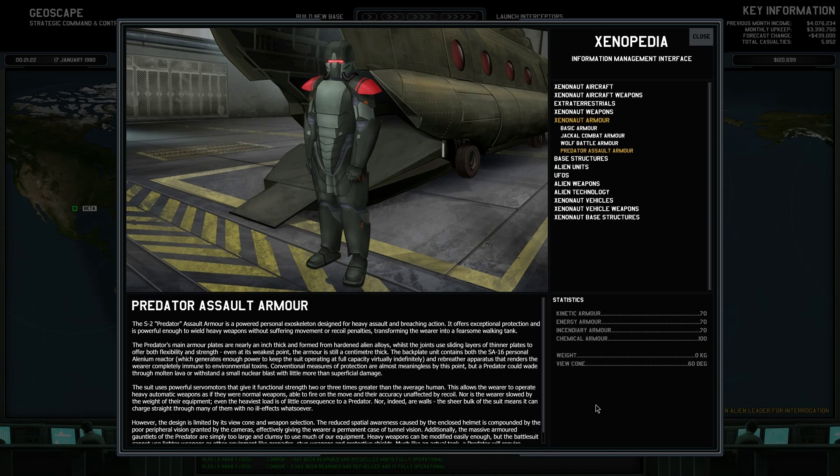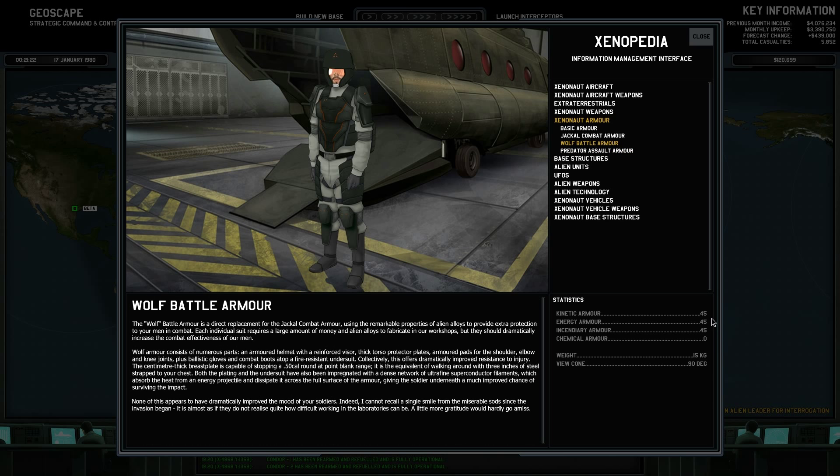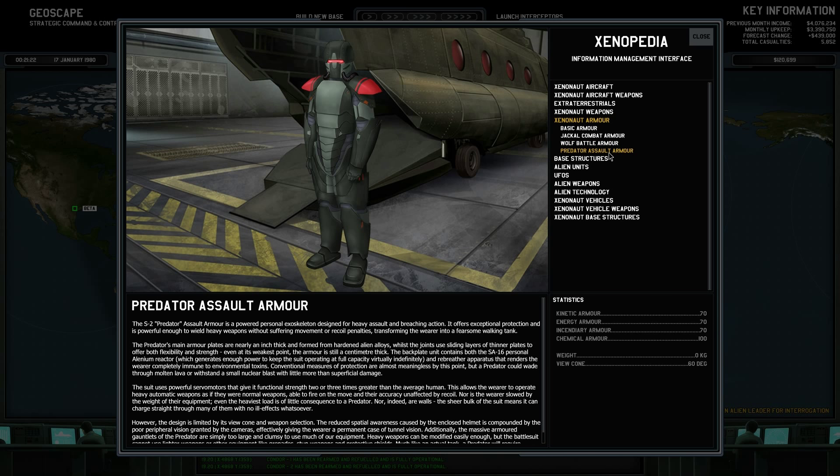And now we've got this beast — the Predator Assault Armor. I'll note that it's basically almost like double the wolf armor in its power, but it actually has some special abilities that go along with this, besides the chemical armor.